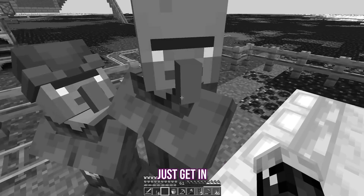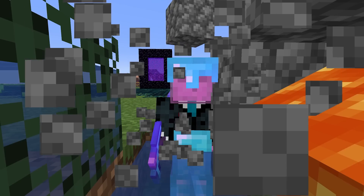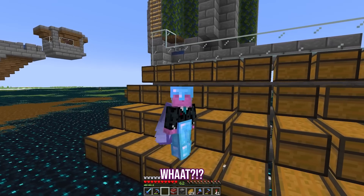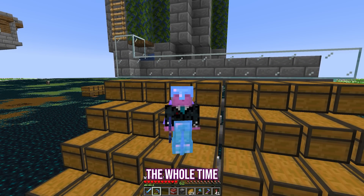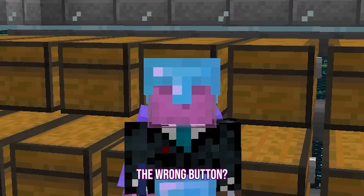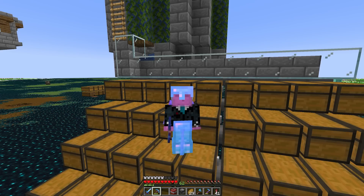Getting iron by hand has become way too tedious, so let's make a fancy schmancy automatic iron farm so I don't have to waste my time anymore. That was very fast, convenient, and not at all stressful. Please just get in the minecart already! An automatic cobblestone generator — was this just here the whole time? Did I just spend a bunch of time building and troubleshooting it because I used the wrong button? Why is the timing still off? Who knows? I think we all know.